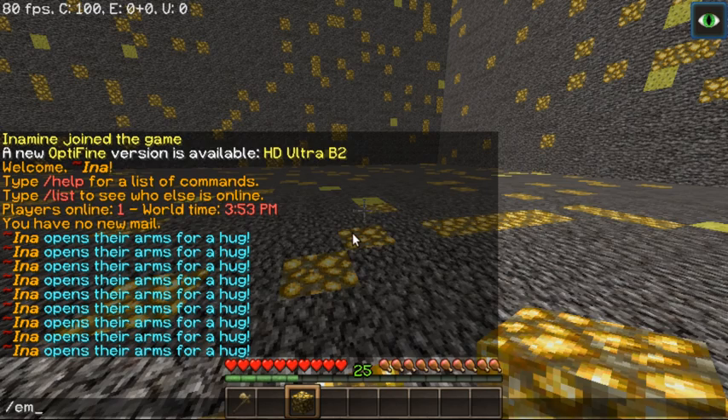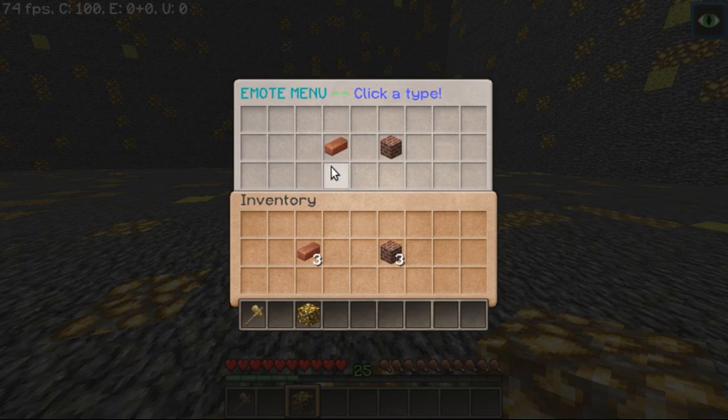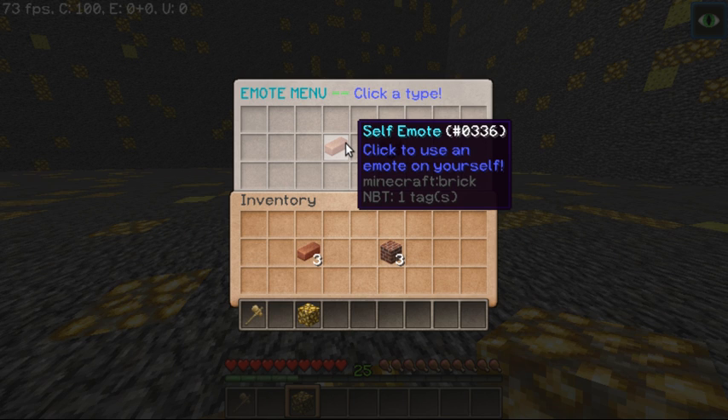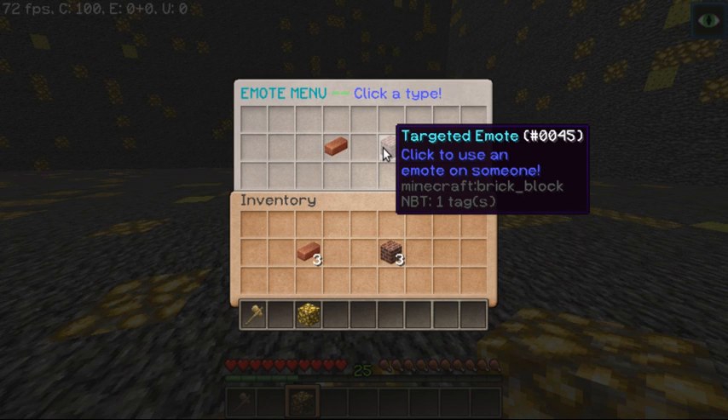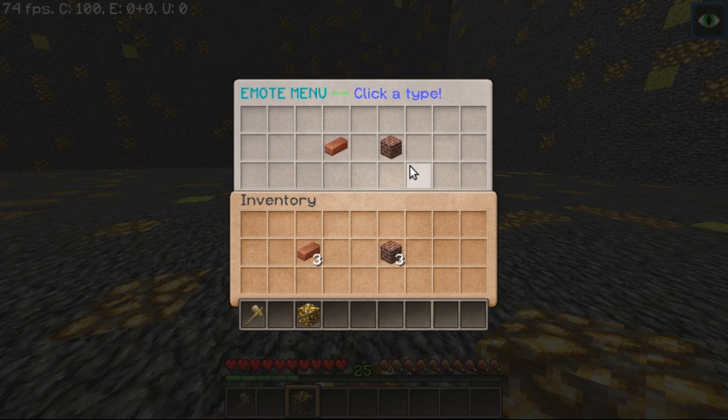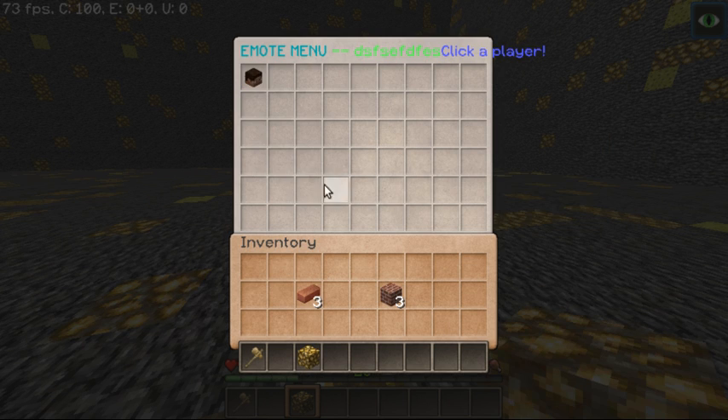Also, if you do slash em to open up the emotes menu, you can select a self emote. So you can choose to just do a normal emote such as slash hug, or you can do a targeted emote, which would be like slash hug Intermine, for example. So we're going to do a targeted emote, and as you can see I messed around with some things up here, so it does for some reason stretch off the end. I'm not quite sure why that happens, but that's something I did on my own.